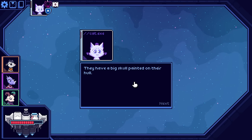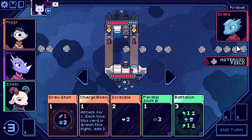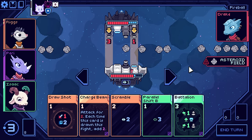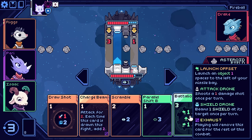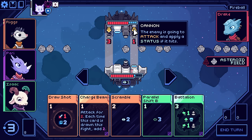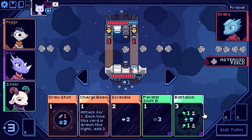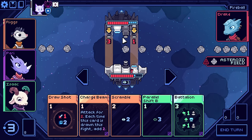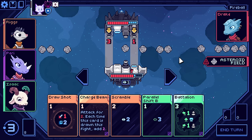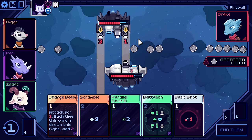Pirate hailing us - I can tell they're a pirate, they've got a big skull painted on their hull. 'Surrender and drop your shields or I'll drop them for you.' No. 'Have it your way.' Asteroid field - we're fighting in an asteroid field, will block one attack before being destroyed. Attack and apply status. I'm assuming the asteroid will not let me pass through. Cockpits - I don't want to take the three damage. So I think we'll just move over here and do a draw shot. Yeah, that checks out.